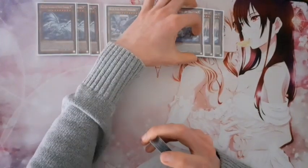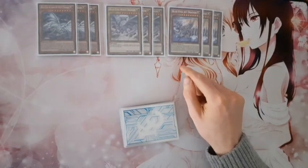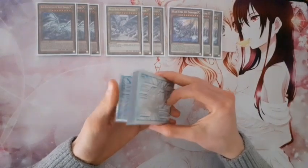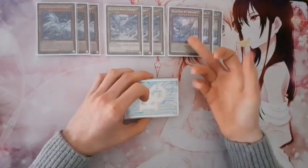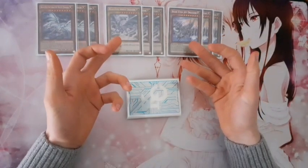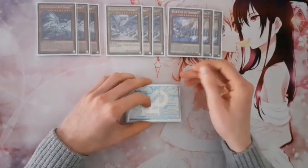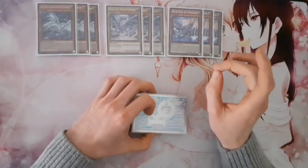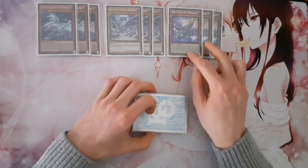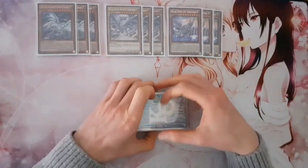Then I play triple Jet Dragon — this is new. I first started with one Jet Dragon, figured out it was pretty good, then I played two, and now I'm playing three because this card really is a powerhouse. You must have a Blue-Eyes White Dragon to fully utilize this card, but if you have Blue-Eyes White Dragon on your field or in your graveyard, this card is very cool. If you have two Jet Dragons and two Blue-Eyes White Dragons on your field, your entire field is indestructible.